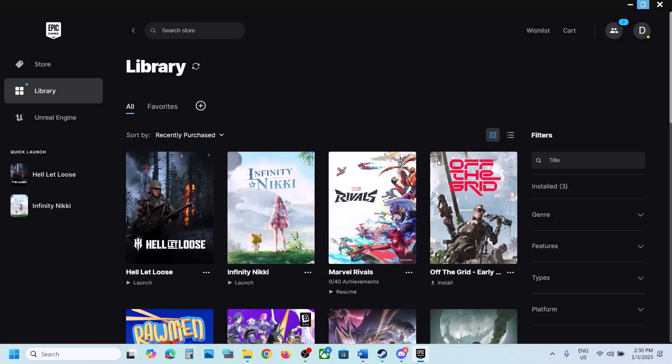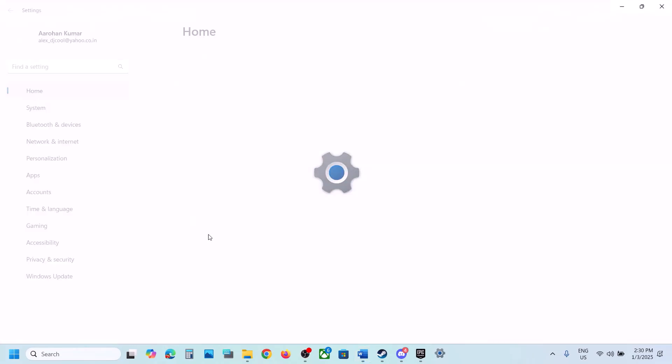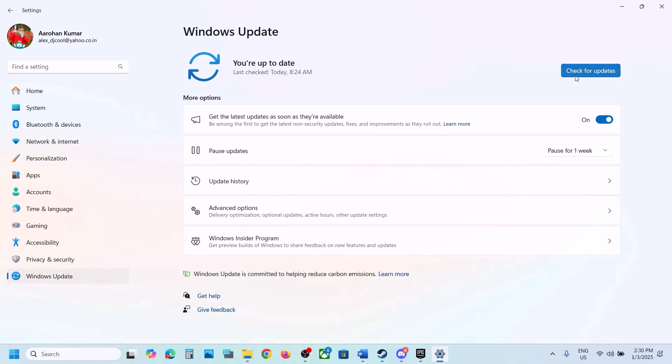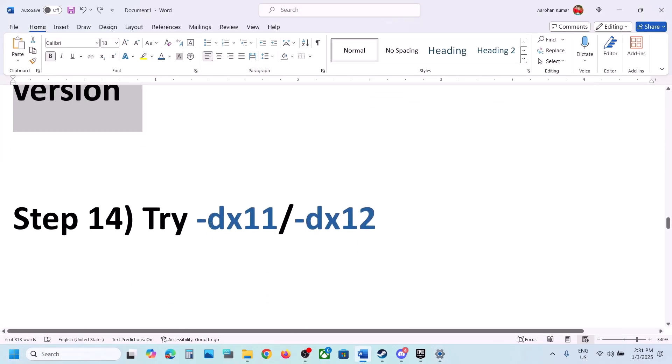The next step is to update Windows to the latest version — this is important. Open Windows Settings, go to Windows Update (or Update & Security), and click Check for Updates. Once all updates are installed, restart your computer and launch the game.